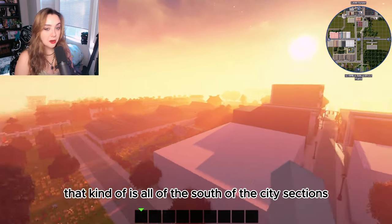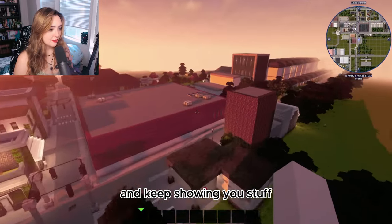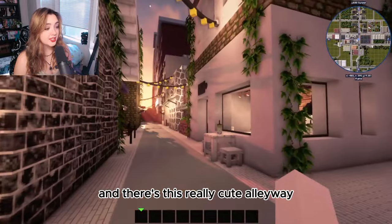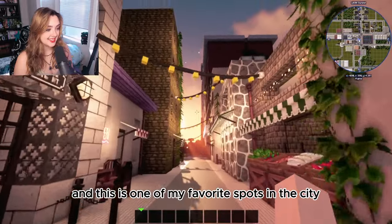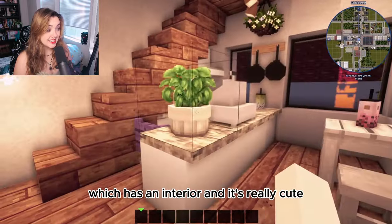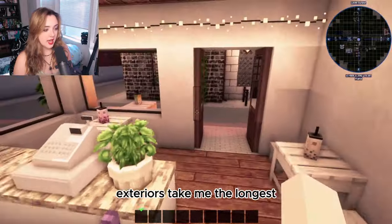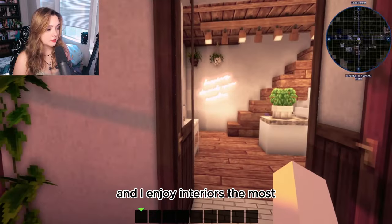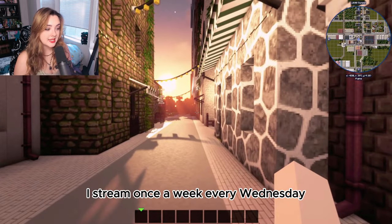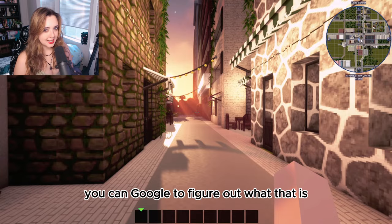That covers the south sections of the city. Heading back north on the street we came in on, there are some shops and a really cute alleyway — one of my favorite spots in the city, especially at night. I also built a boba shop that has a finished interior, which is really cute. Interiors take me the shortest amount of time while exteriors take the longest, but I enjoy interiors the most. I stream every Wednesday around 11 AM EST.